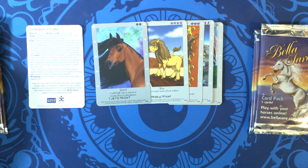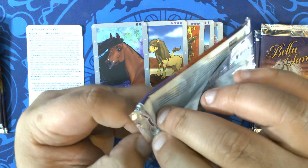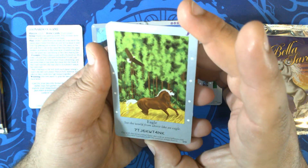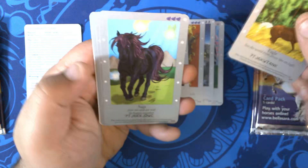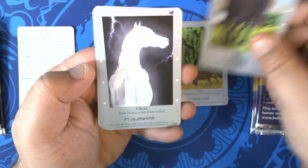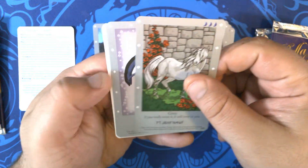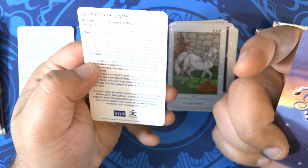Alright, let's get to the second pack with the red one. Nice clean open on that as well. The rules card looks the same regardless. We have Eagle, 6 of 55. Saga, 25 of 55. Ghost — 'your beauty comes from within' — 8 of 55. I really like the art on these. Gray, 9 of 55. And Grooming, 46 of 55. Very cool.